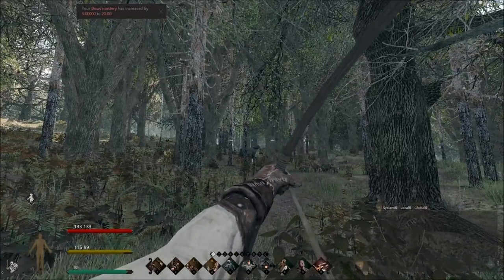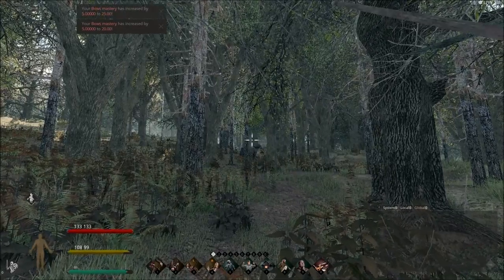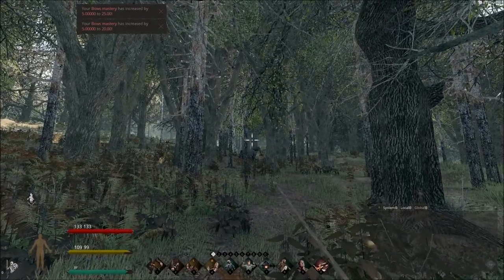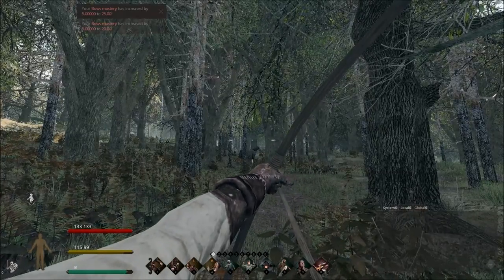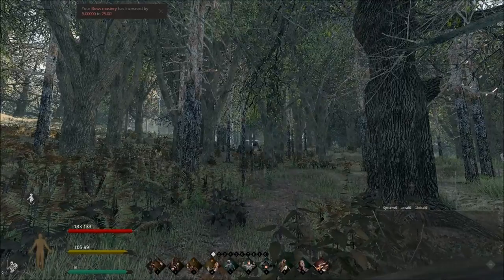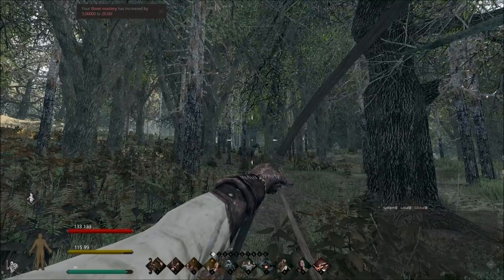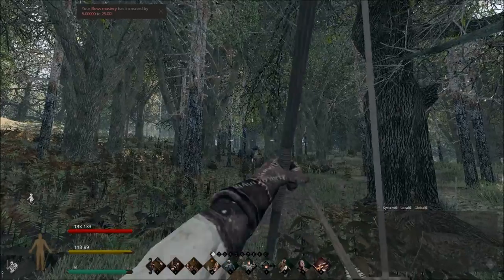Now he's going to come and beat me up. If the horse comes and attacks me, I'm going to let him hit me multiple times until my health reaches zero. Once my soft health reaches zero, I go unconscious.